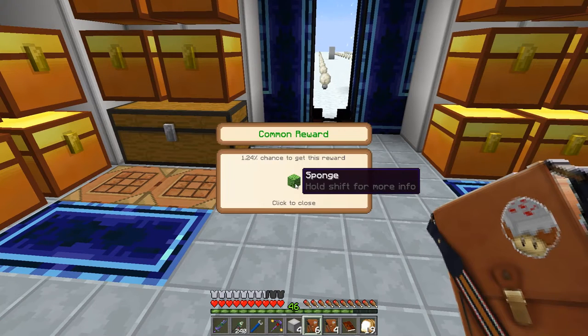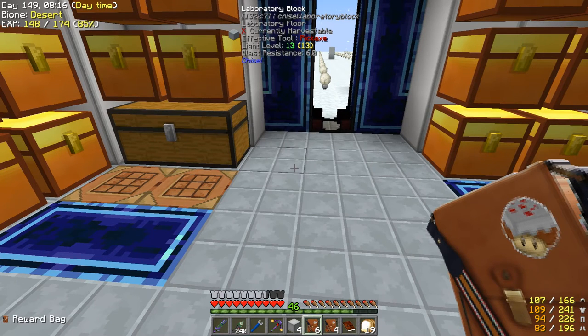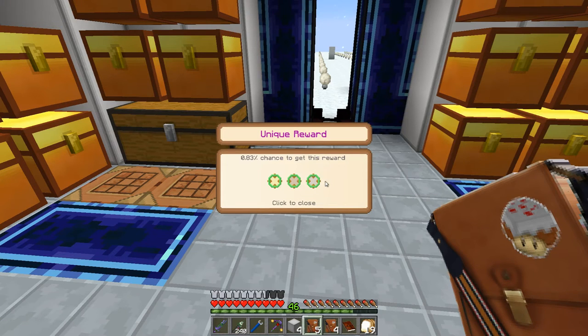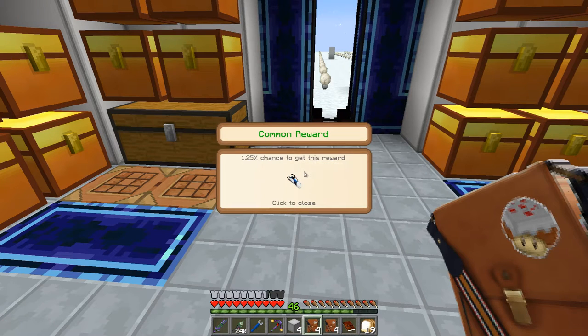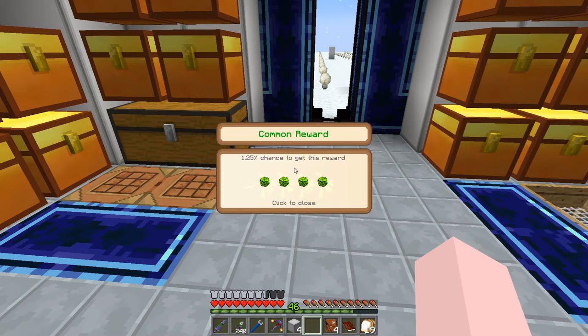Also got a sponge — useful for cleaning up large sections of water — some laser focuses, a light blue one, another portal gun, and another basic bin. Skyroot saplings, which might actually be useful right now since I haven't been to the Aether yet.